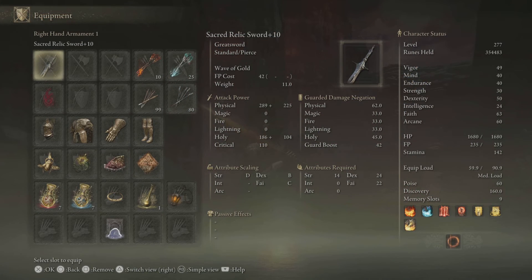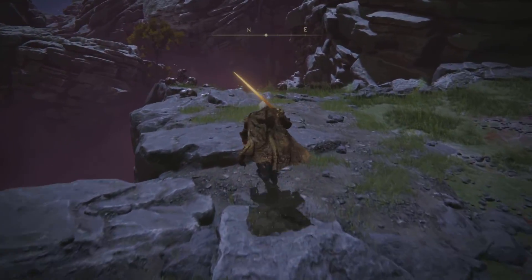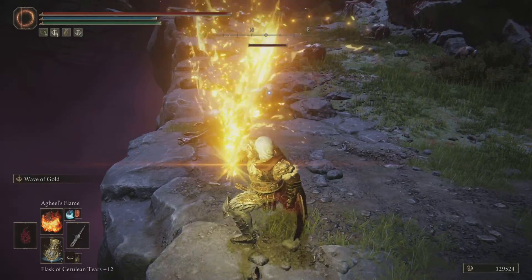Let's take a look at the Sacred Relic Sword. It was so good I've already bumped it up to plus ten, then spent that Ancient Dragon Somber Smithing Stone and took it to the max. Those are the stats for it. There are definitely several interesting things going on — I have one Holy Scorpion Talisman on, and that's pretty much it.